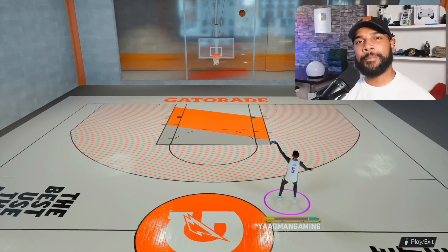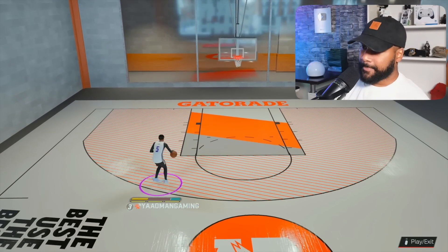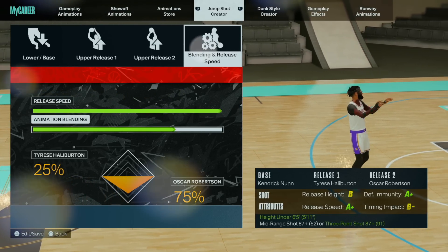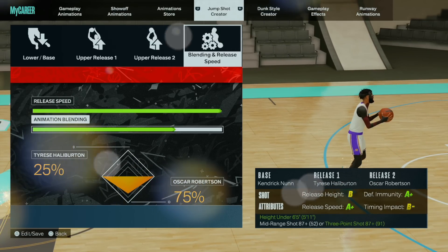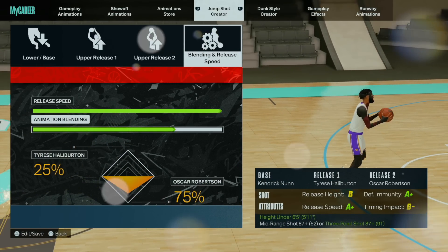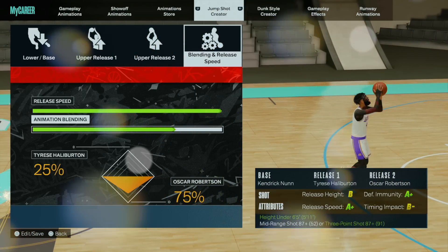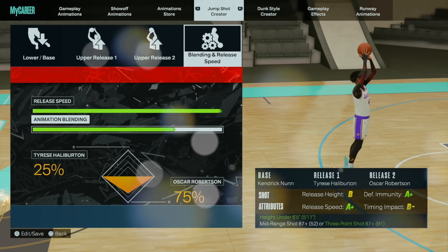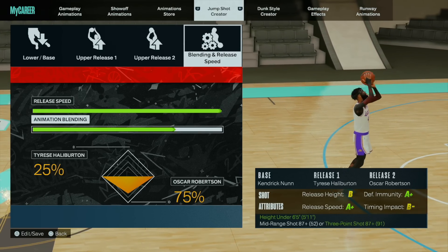Let me show you my new and improved jump shot and compare them side by side. One thing about this jump shot base — I slept on it before because I didn't know the right releases to use. I found the perfect releases a few months ago. You know me, I used to change jump shots every two or three days, but ever since I found these releases I have not touched them — whether it's my 6'9, 6'6, 6'7, 6'4, 6'1, or 6'3. I might tweak the blending, but I put more Oscar Robertson because it feels more natural, especially for fades in clutch situations.